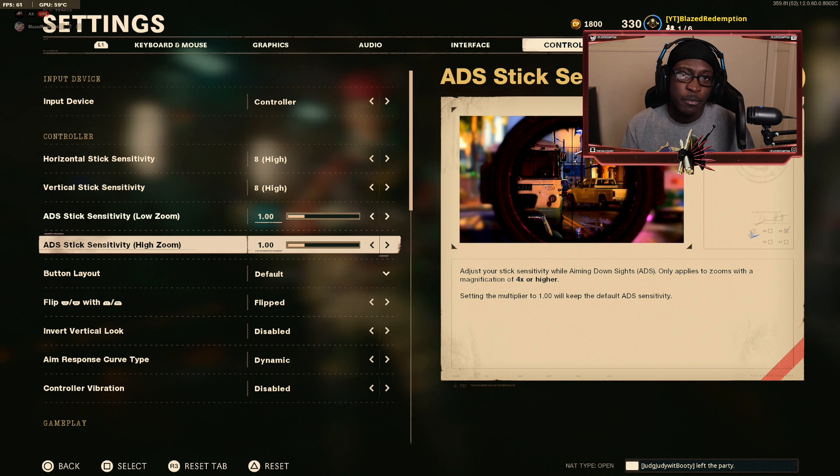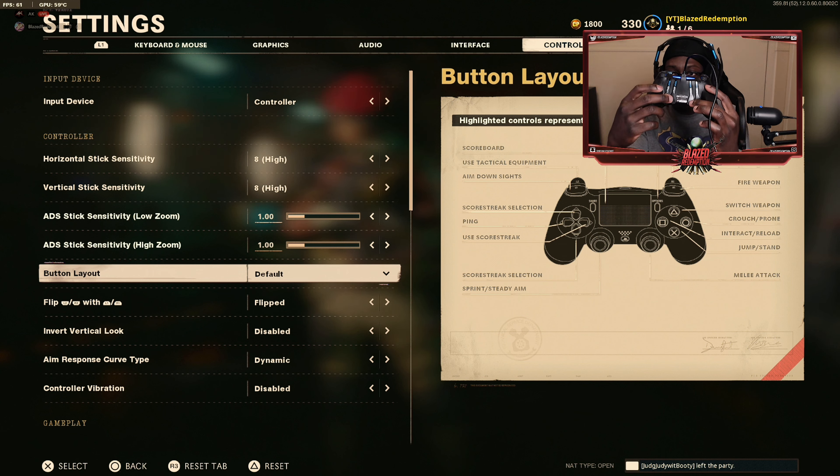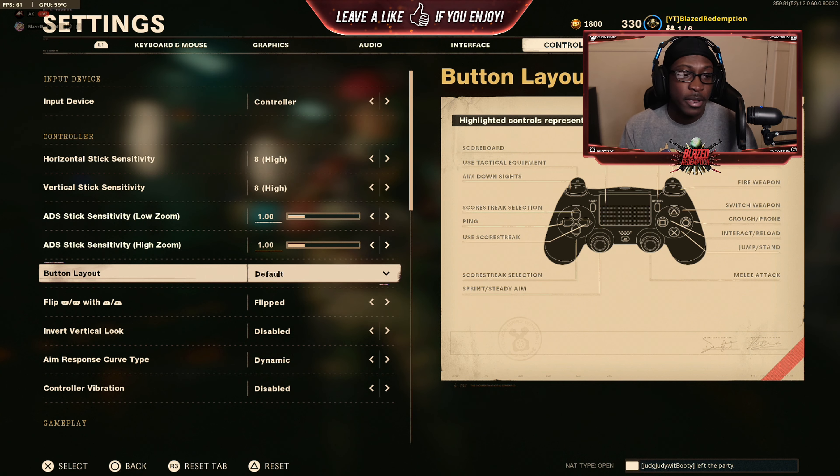I do play on a Scuff controller, so my button layout is set to default because all of my back paddles are mapped to my face buttons. This means I don't have to take my thumb off the analog whenever I'm trying to jump, slide, reload, or switch weapons.